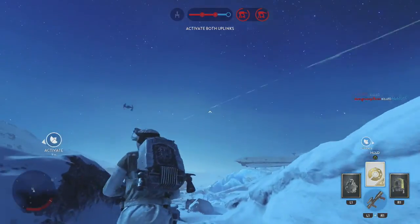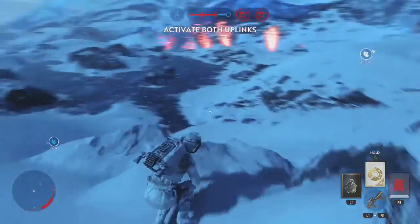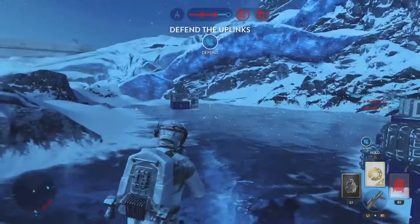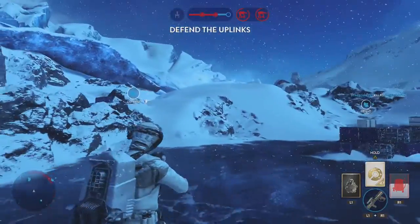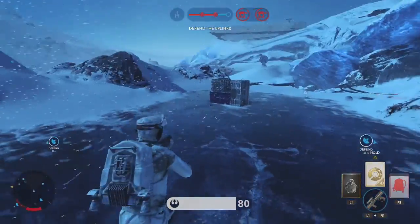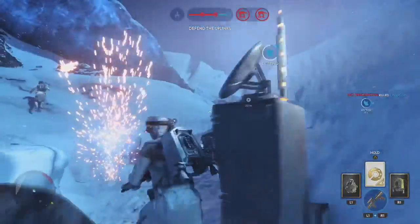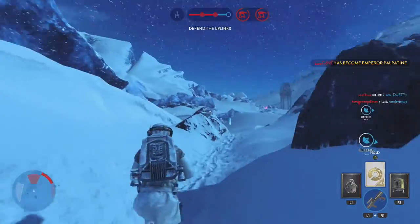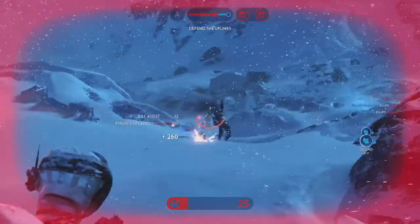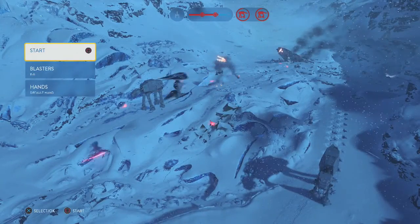With Battlefront, they recently announced the main DLC pack. Luke's here. This looks more like Rhen Var than it does Hoth — like Rhen Var from the old Battlefront games. Whatever, this is still a cool map. The DLC news came out — basically what's going to be in the DLC pack is outer rim stuff.